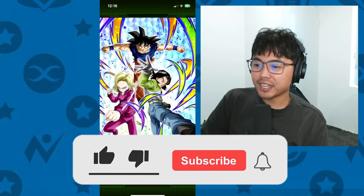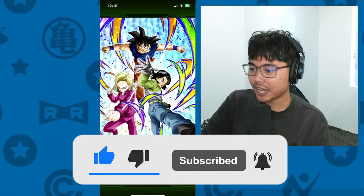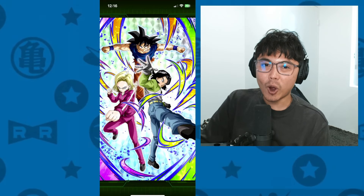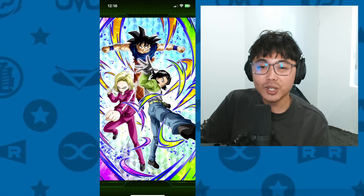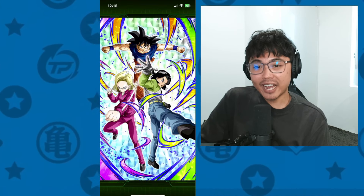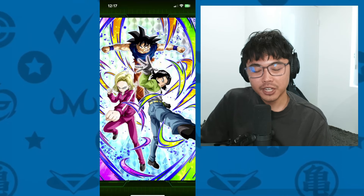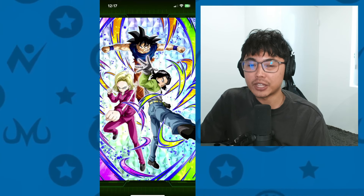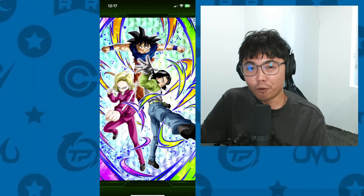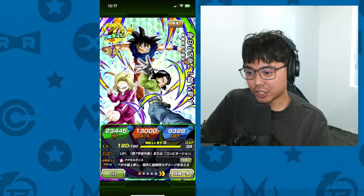Who would have thought that the Int Dokken Fest Android 17 and 18 would have this amazing of a comeback? When they first released on JP, they were actually super useless. And now with the 9th anniversary, they are like actually a very valuable unit. And lucky for Global, you guys got that discount, easy pulls for them, and you have Foresight, so you know you actually want to pull these guys, which is actually great.